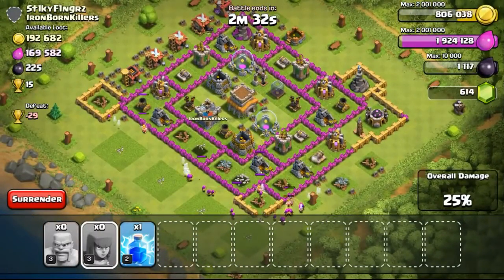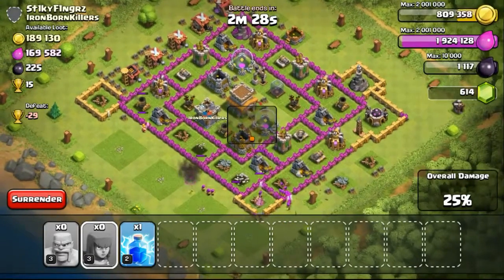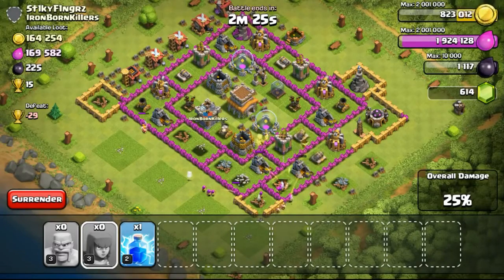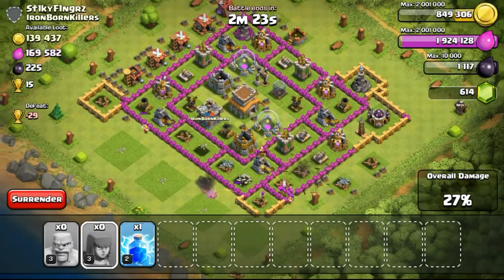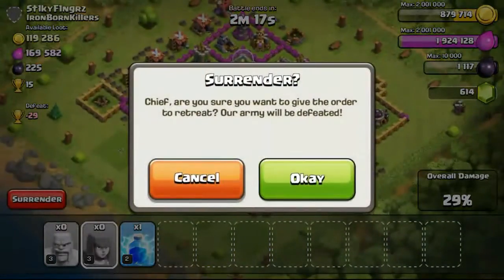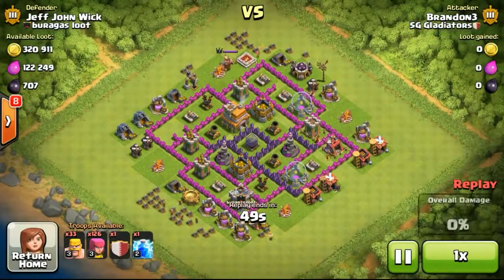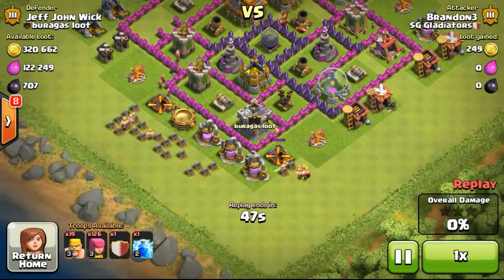Usually when I design my base at Town Hall 8, when I have 225 walls available, I will definitely make bases like this one where the gold mines and elixir pumps are all separated. Doing this will prevent people from farming your base as easily — as you can see I only scored like 29% and wasn't able to get all the gold mines.